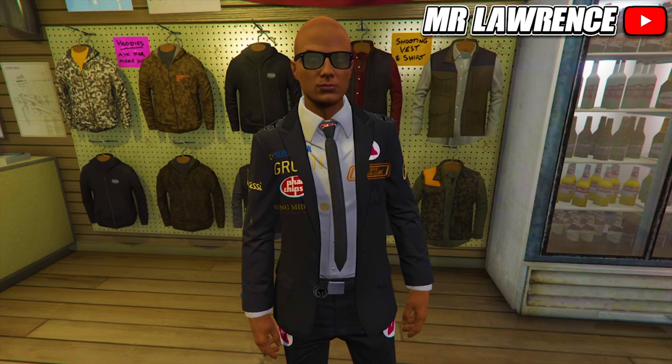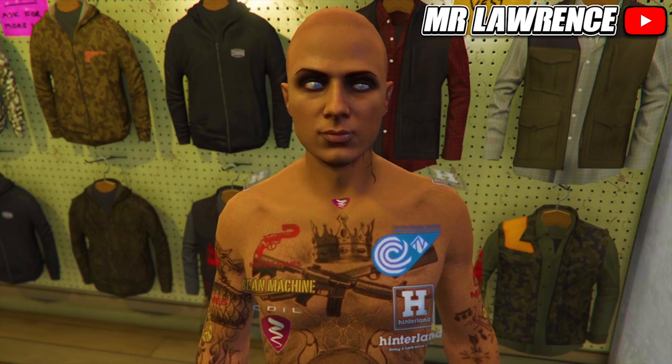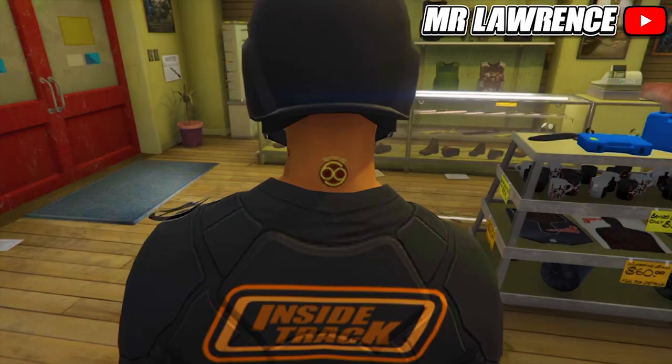I have a bunch of files with different logos for male and female in the description below. Download one of the files and import it into Safe Wizard. From there, copy it to your PlayStation. If you don't know how to do this, I have a couple of tutorials on my channel on how to do that.